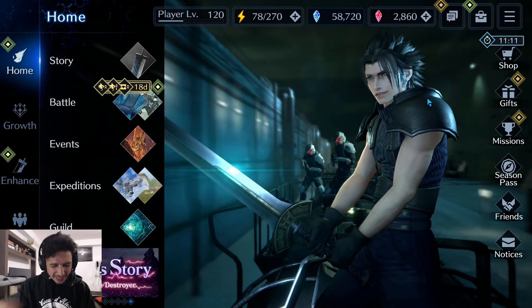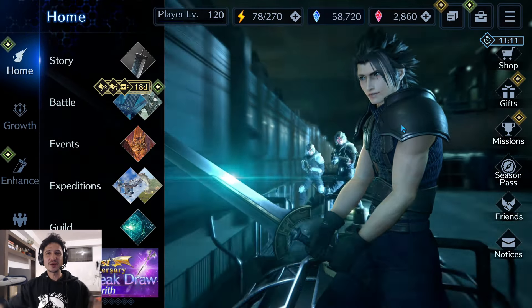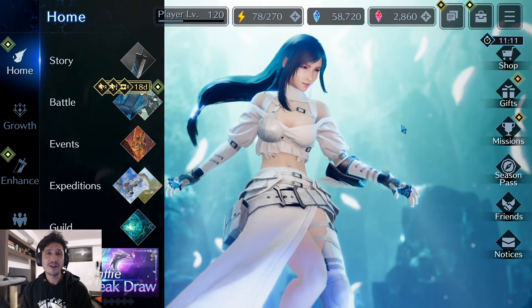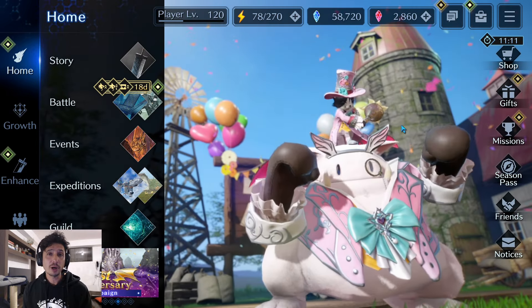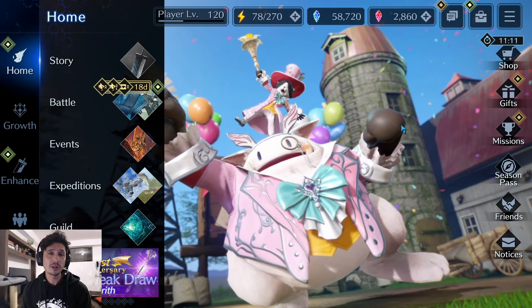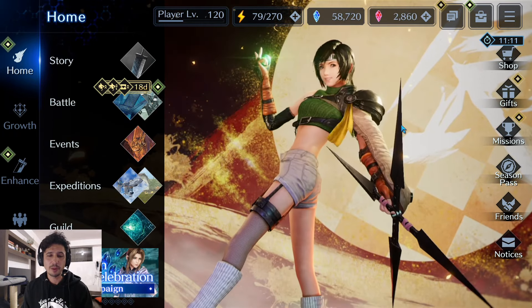Ahoy my friends, Ryder here and welcome back to another Final Fantasy 7 Ever Crisis video. Today I'm going to be doing some pulls on the new Aerith banner. I currently have the weapon at OB1 and I have 560 Aerith weapon parts, meaning that after a few pulls I should fill in that last 40 weapon parts with Bahamut Rod parts.